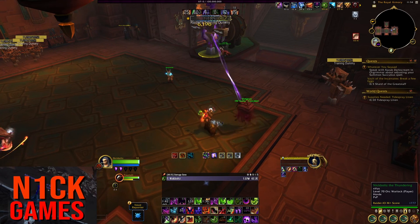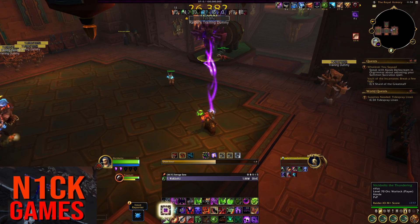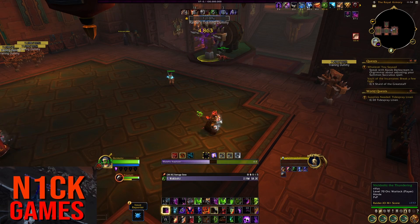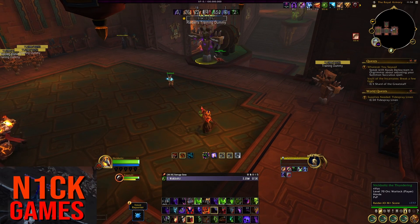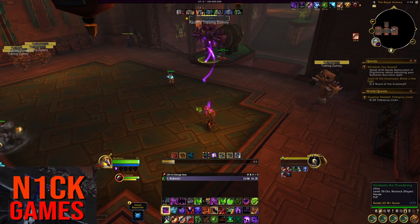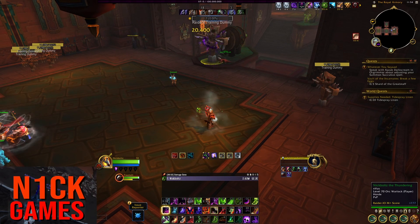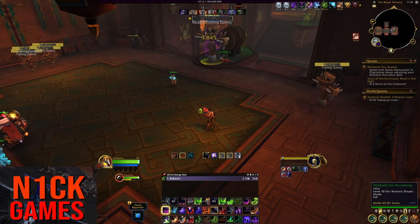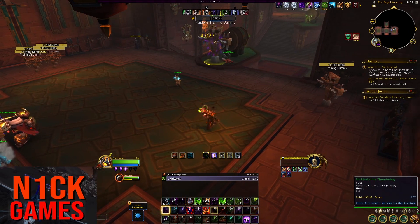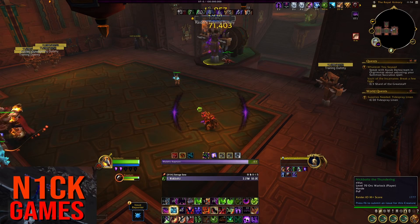We're going to reapply UA, Agony, Corruption, and Siphon Life. Drain Soul, got a free shard use. Rapture, Rapture, refresh Haunt, Rapture, UA, Agony, Corruption, Siphon Life, Drain Soul. What I'm going to do next is when my Phantom Singularity comes up, I'm not going to refresh my dots — I'm just going to Drain Soul as much as I possibly can. I'm going to use Soul Swap so it applies all my dots instantly. Soul Tap twice, then Phantom Singularity, and Rapture as many times as I can in this window.